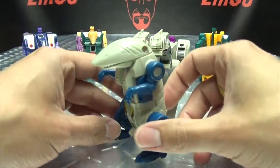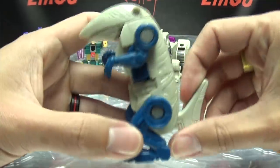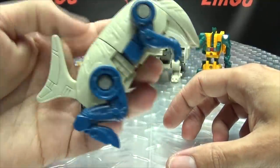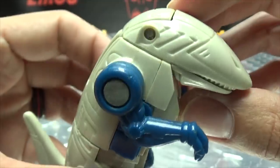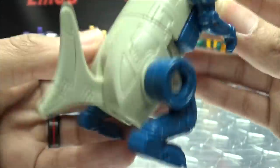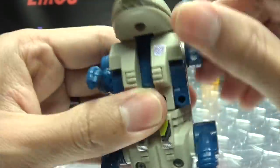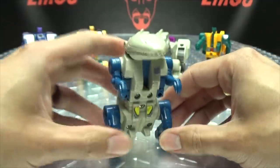On to Rippersnapper — the Bible calls him a bipedal lizard, but he's more like a weird shark monster thing, really. Getting close here — hopefully we don't break him too. He's missing some stickers as well and these stickers are really beaten up. Articulation-wise, you can move the head up, but it reveals the robot mode head so you might not want to. Arms can rotate, legs can rotate. He has a little tail you can wag up and down.